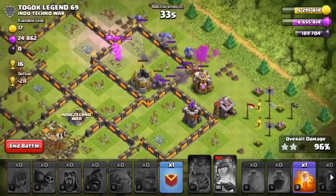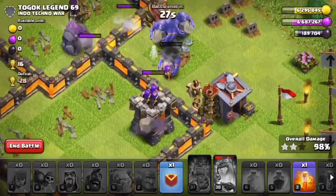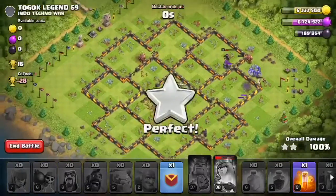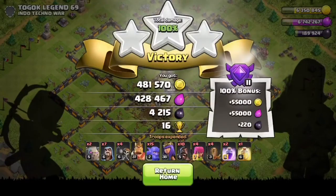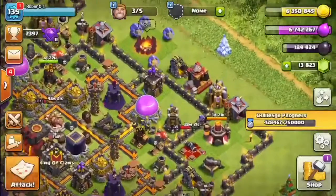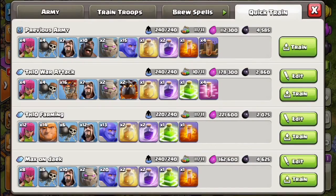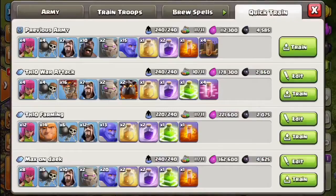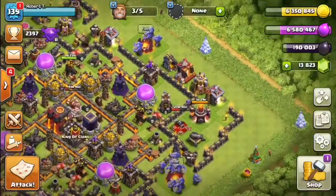We're getting lots of loot. Since we're maxed on dark, we will lose some dark elixir — actually, we might even make dark on this, which is crazy. We still have some bowlers up. The king ended up going down, but that is the three-star, which is awesome! Let's go see how much dark we made. We got a lot of elixir, and we only lost a small amount — not too much at all.